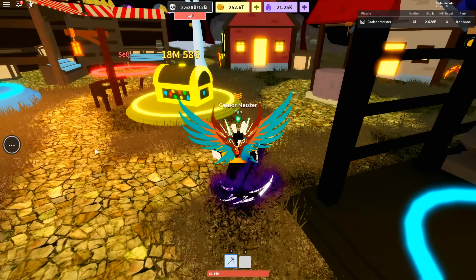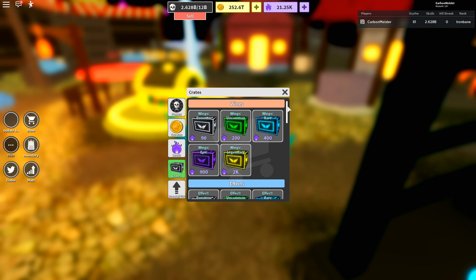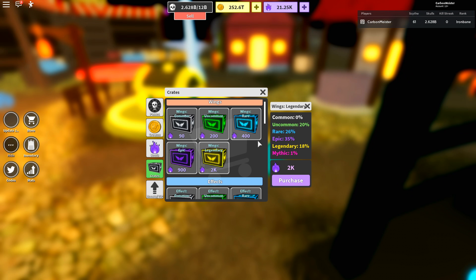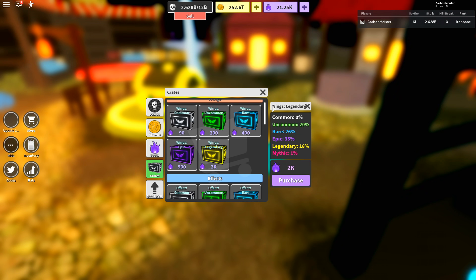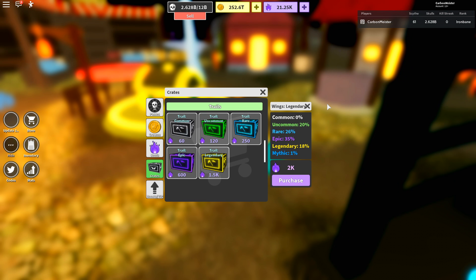To purchase crates, on the left-hand side click the three little dots, go to Store, and at the very bottom you'll see Crates - this is where you purchase them with souls. There are a bunch of different rarities: common, uncommon, rare, epic, and legendary. I don't really recommend spending on legendary because there's still a chance you can pull an uncommon, which is really unfortunate if you spend 2,000 souls and pull an uncommon. The wings and effects crates are the same price; trail crates are a little cheaper, so if you don't have many souls I'd recommend spending on trail first.